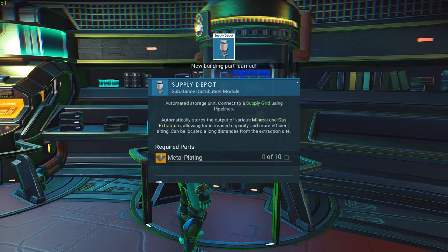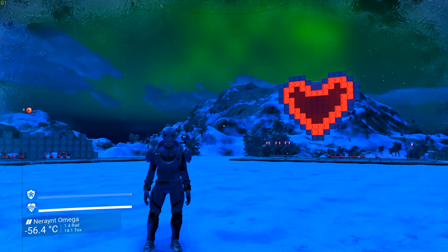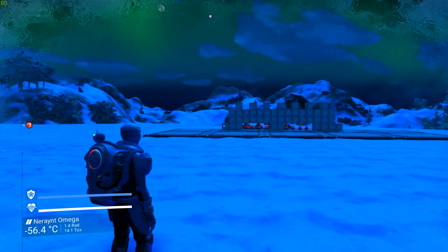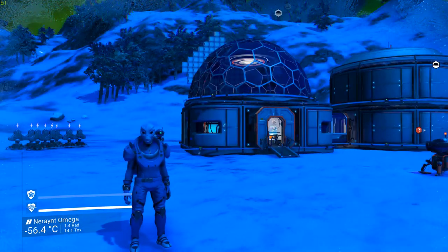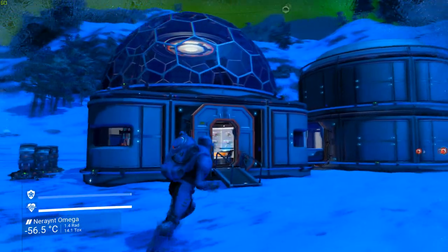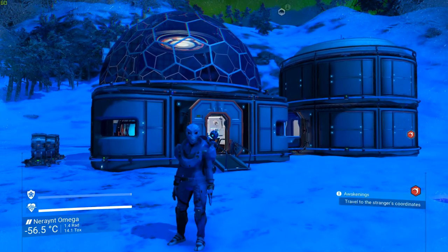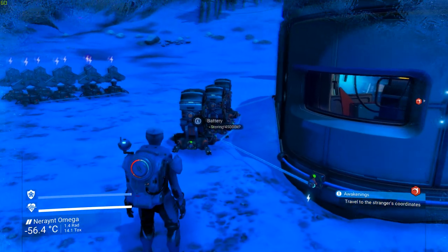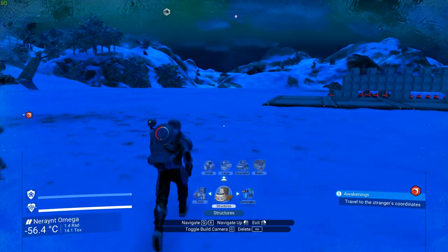Here we are at our base. Let's begin with the basics. From now on, everything in your base — including the base itself — will always require electricity. You will need to power it up in order to benefit from anything inside of it: the lights, the terminals, everything will have to be powered up.